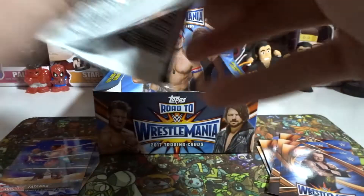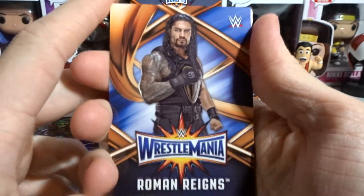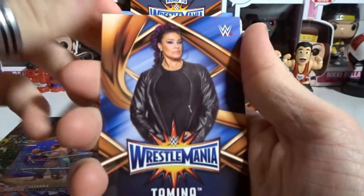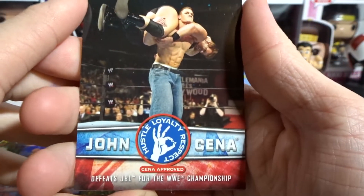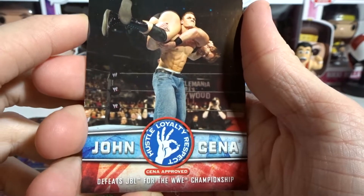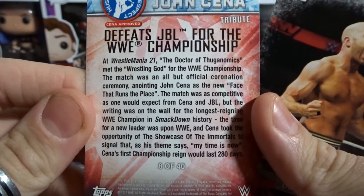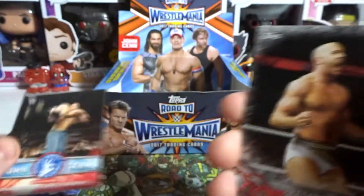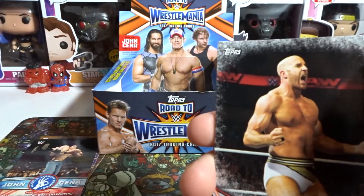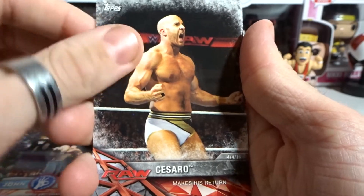Unfortunately it sucks that we'll be done with this series for a while, but it will come back once I move to Newcastle. We got Roman Reigns, Tamina, and then a tribute card — John Cena defeats JBL for the WWE Championship, numbered 8 of 40. That's pretty cool — our fourth or fifth John Cena card. We also got Cesaro makes his return.